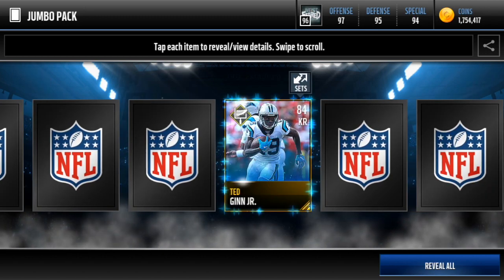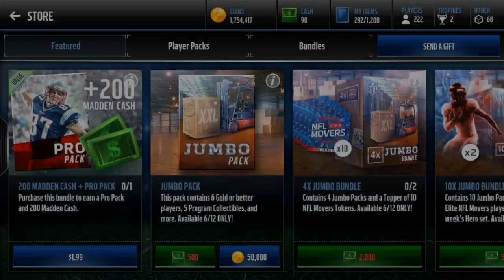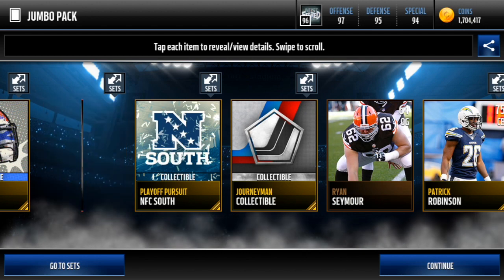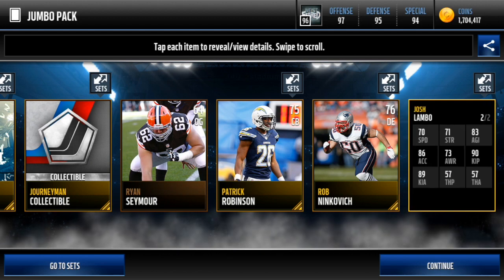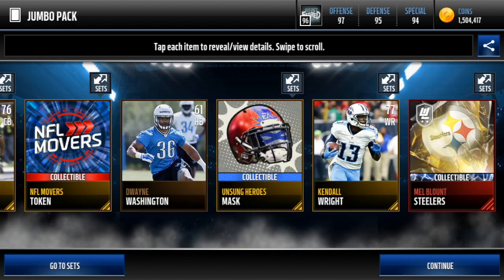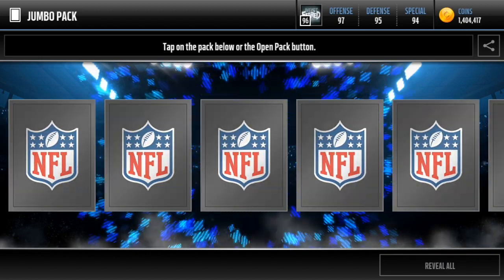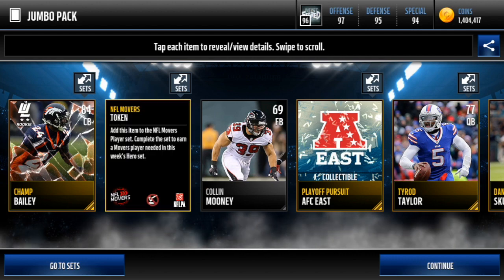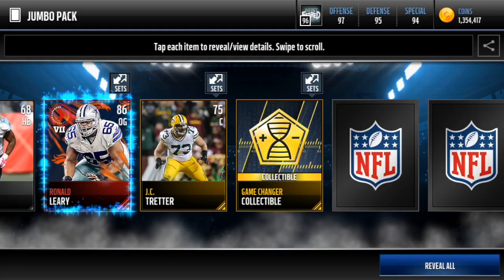Let's see what we can get - some good elites, some good collectibles. Nothing else in this first pack. We get an elite Tyler Davison, goes into an Unsung Hero set, and a Josh Lambo that goes for a good amount. 89 Luke Keekley, we'll take that. We get an Ultimate Legend collectible - you can get elite collectibles in these! We're getting some NFL Movers collectibles too, which is good. We can put those in the set and hopefully get some Movers players.